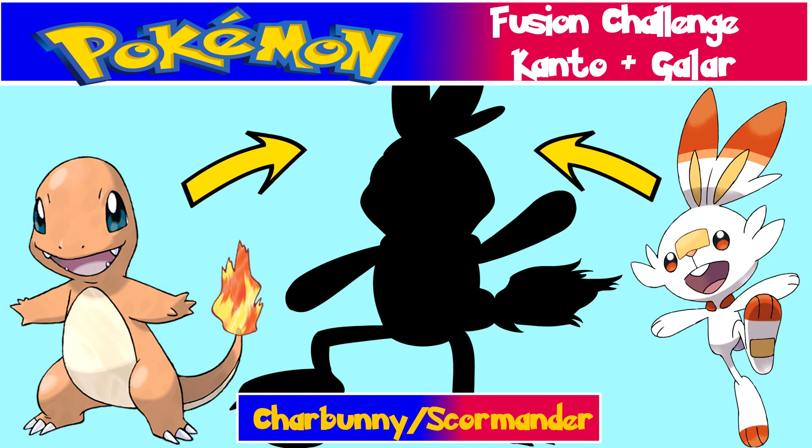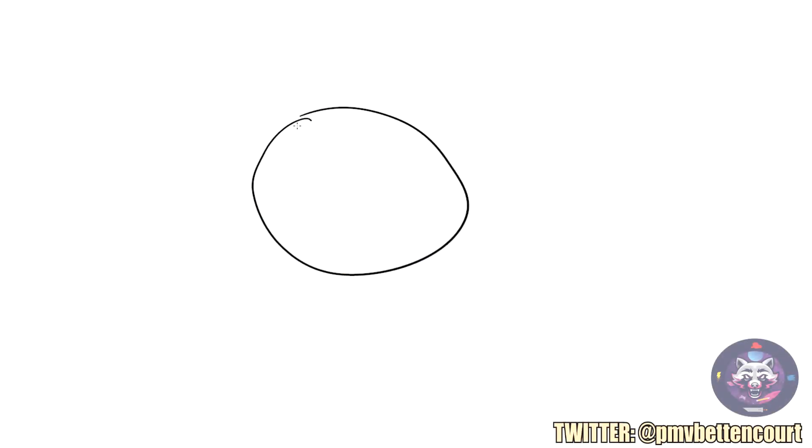I'm going to begin with Bulbasaur and Grookey. I'm going to do the normal order in which they're introduced, so you're going to have Grass, Fire, and Water. We're going to start with Grookey and Bulbasaur. I'm going to give the Pokemon probably a face shape that resembles Grookey's face shape a little bit more.